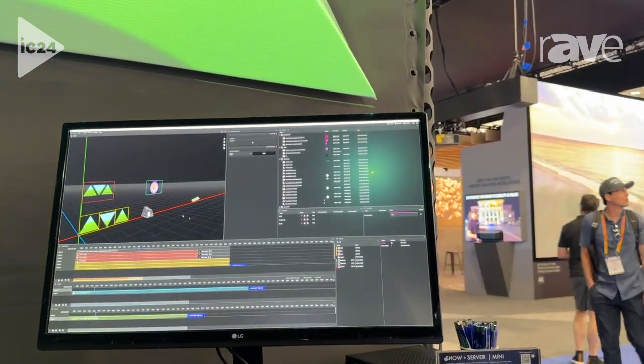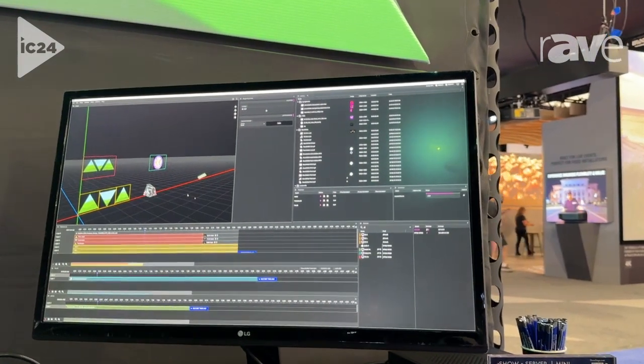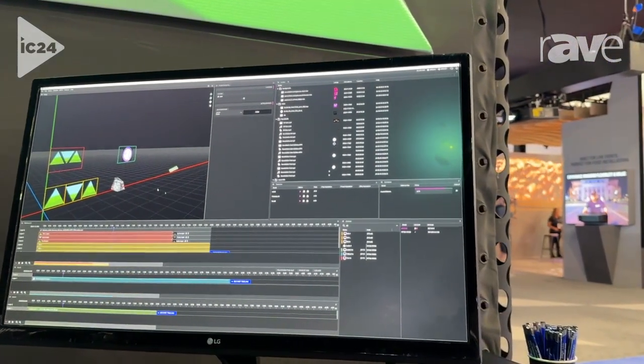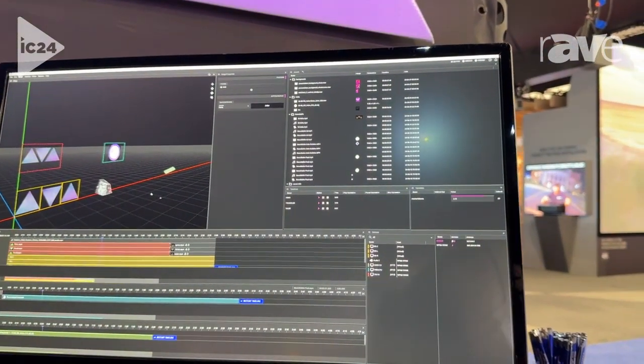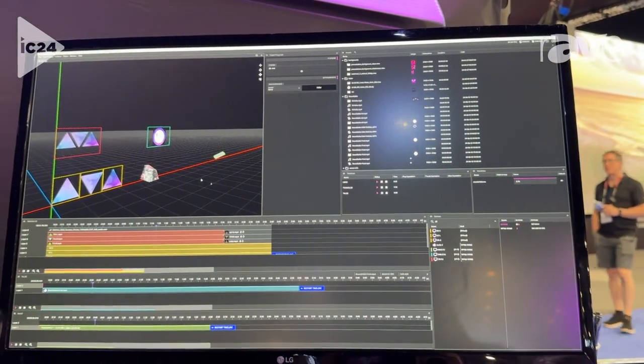Watchout 7 has been rewritten from the ground up to bring a lot of quality-of-life features that our version six and previous users have been asking for for a while, while also maintaining a similar but sleek layout that our users will really feel right at home looking into.